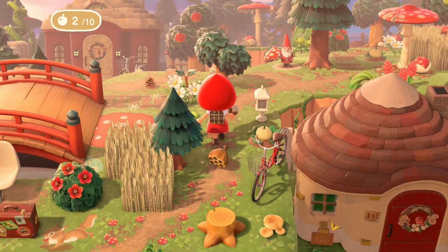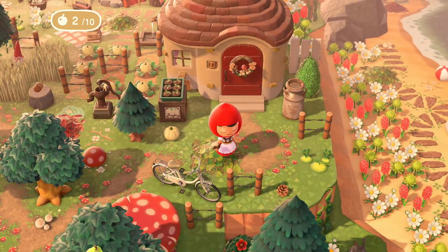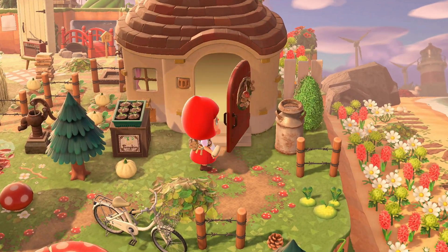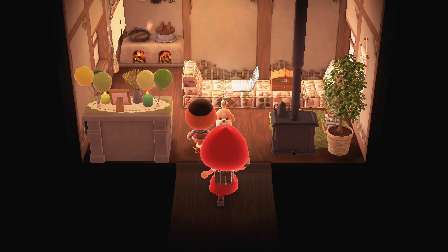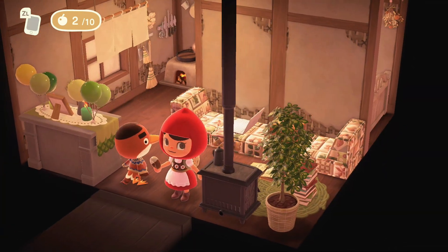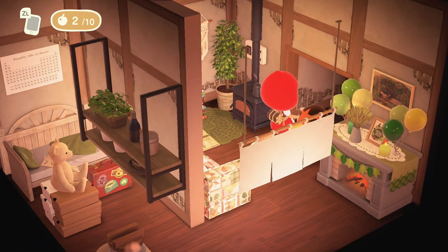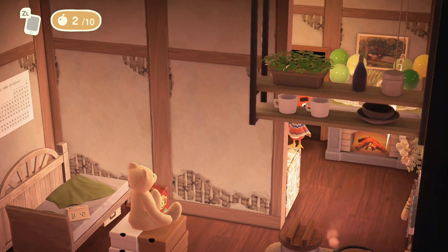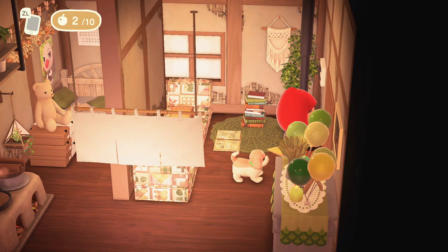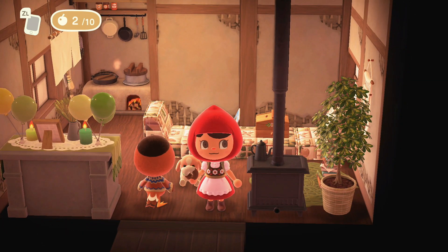We came across another villager home up here, so let's go inside and see who's here. I love these walls - they're supposed to be kind of ruined and old but I think they give houses character. I love the little living room setup, the little bedroom, the bear. Very simple, very cute living here on Amanita.